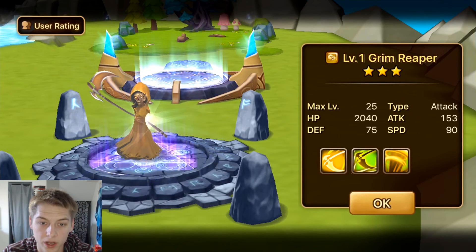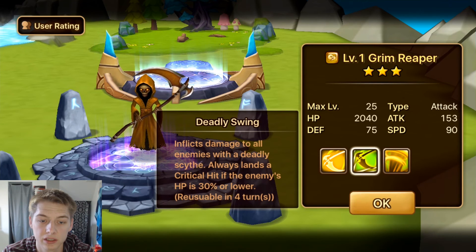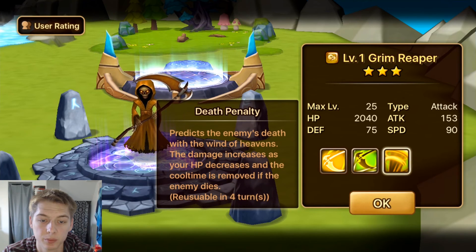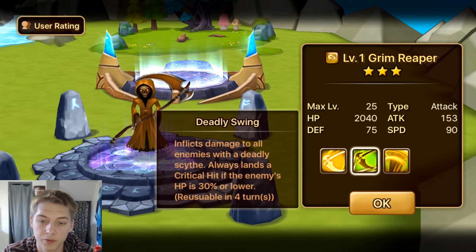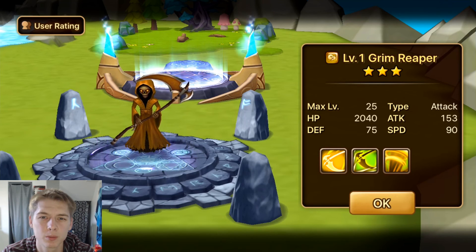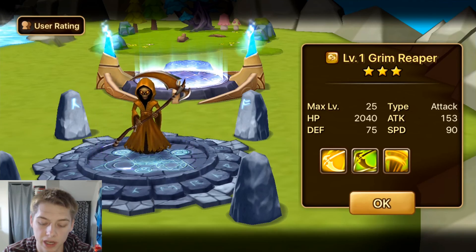Wind Grim Reaper. First skill, Grim's Scythe, reaps life from an enemy and gets an additional turn if the enemy dies. Second skill inflicts damage to all enemies and always lands a critical hit if the enemy's HP is below 30%. Death Penalty predicts the enemy's death, damage increases as your own HP decreases, and cooldown resets if the enemy dies. He's a single target nuker, so probably Rage/Blade, attack or damage/attack. The wind version isn't great — most people feed him for the dark one. The fire one's okay. If you want to build him, go attack or damage/attack.